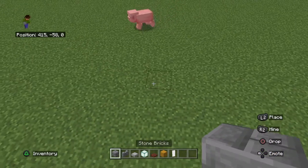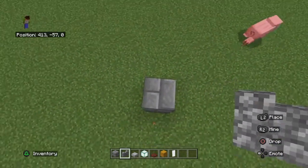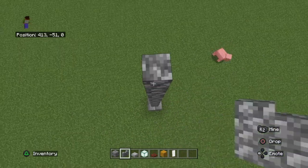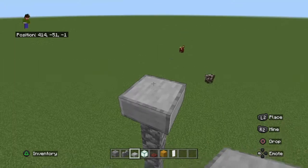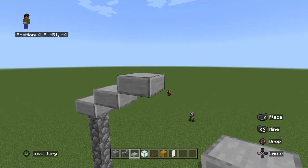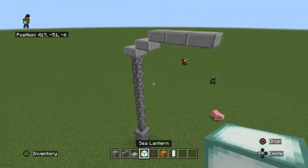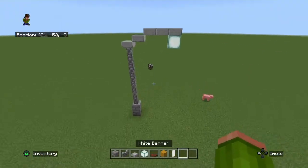So first, put down two stone bricks, then seven cobblestone walls. Put one smooth stone slab down here, then just like this — move that down, then one like this, then add pretty much three more. Then you add your light here. That's pretty much the first one.